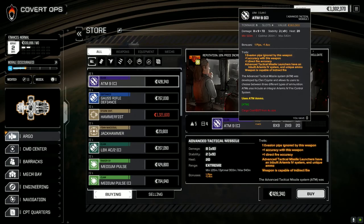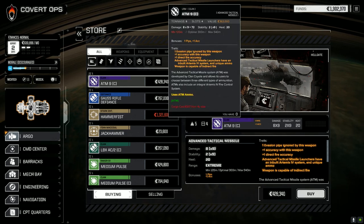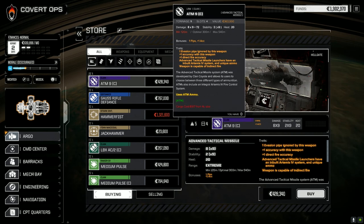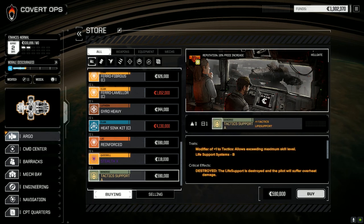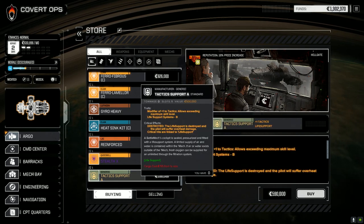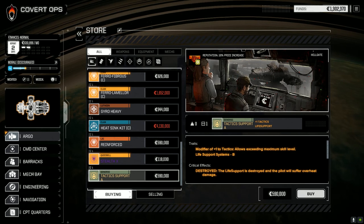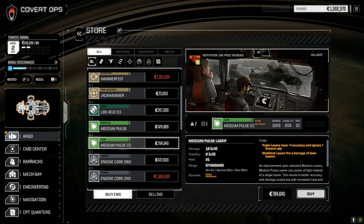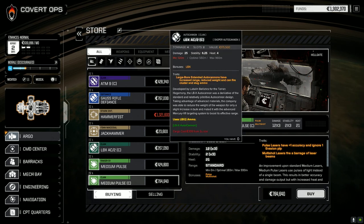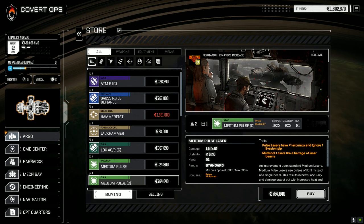Let's have a look at the store. There's the ATM-9 — possibility to pick it up, but there's no ammo here for it unfortunately. Tactic Support isn't bad either — plus one Tactics, can go in a life support slot, just like we put the gunnery one in. Ferrul Amelar armor is a bit expensive but it's here. There's also a Medium Pulse Laser Clan, which I'd like to pick up if I can. There's a few things here that'd be nice.